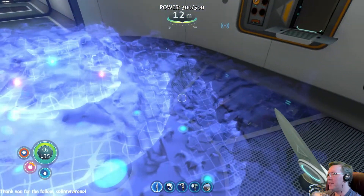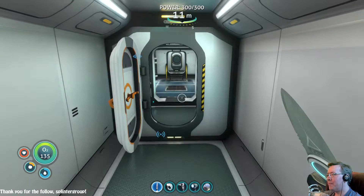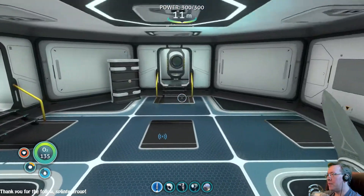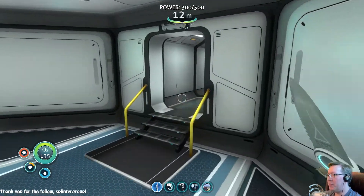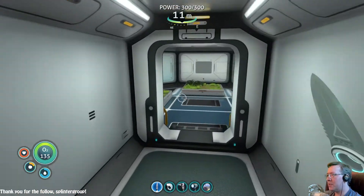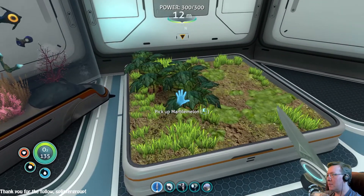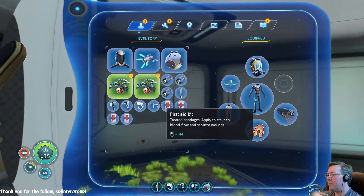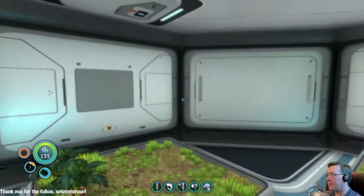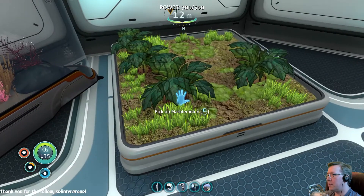Anyways, we need to find food. Let's go outside and test this new grav trap thingybob. Or, you know, let me grab a fish and cook it now so we don't starve. Or I can grab some marble melons - can be sneaky. Help them, chop them.